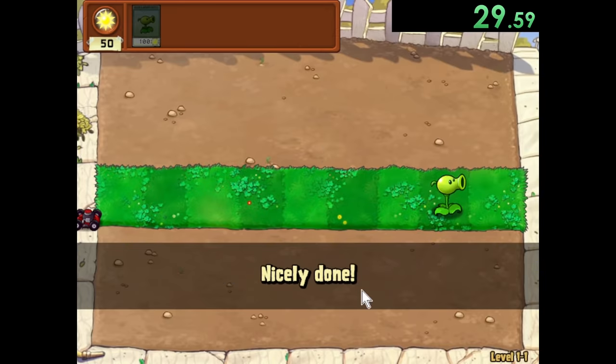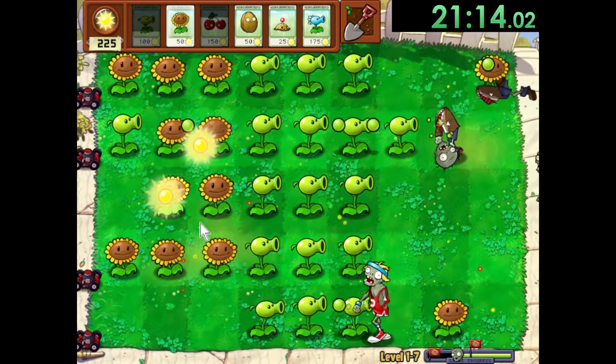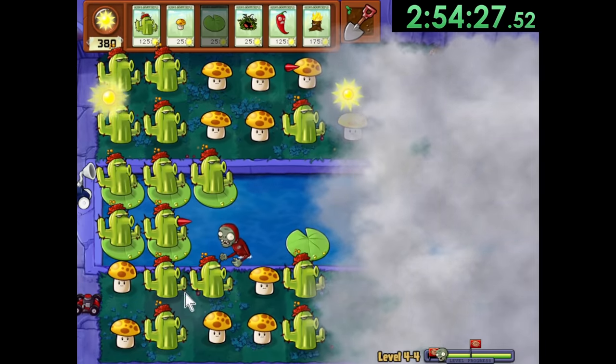Today we're speedrunning through Plants vs Zombies, but we can only use three plants per level, a challenge that starts out pretty simple, but gets very difficult as we get later into the game.